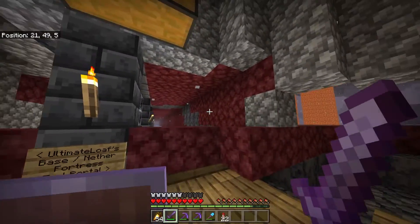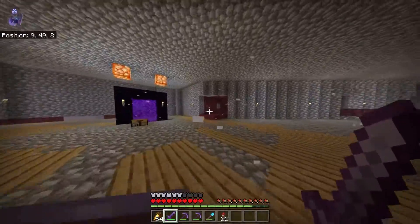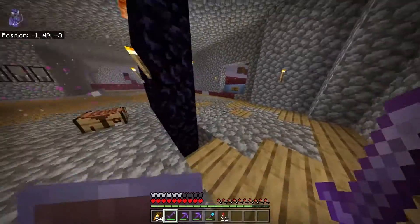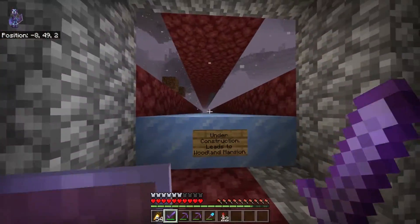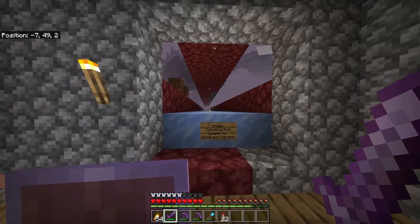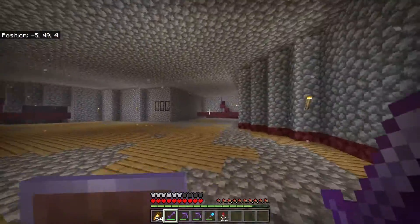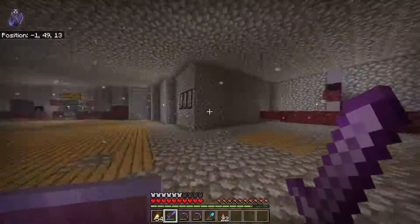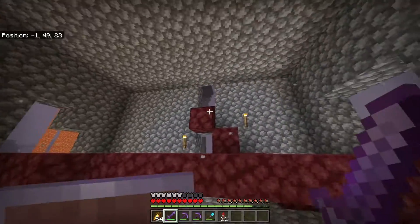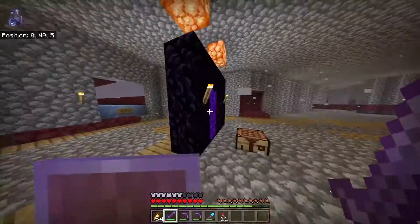We've got my base, the nether fortress, and the end portal — we killed the ender dragon the other day which is pretty cool. We have a desert to harvest sand just through there. Just down this way I'm still constructing it, but this should lead to the woodland mansion which I've already cleared out. This way leads to the ocean monument — it's practically destroyed but whatever.